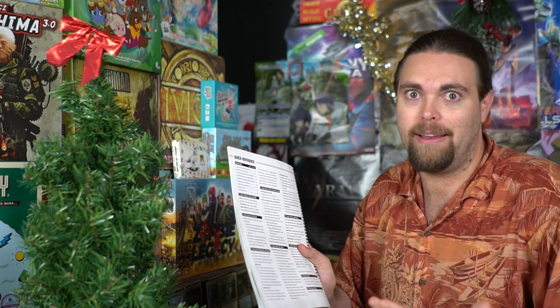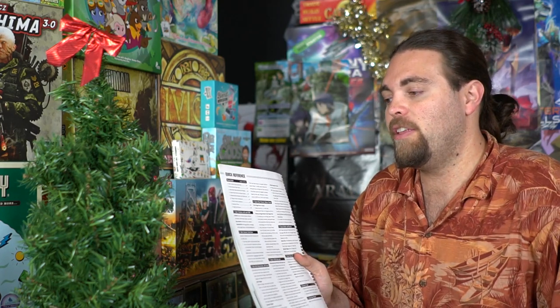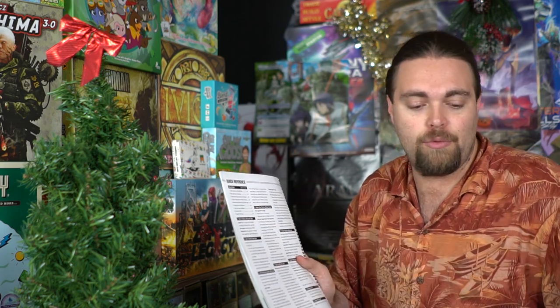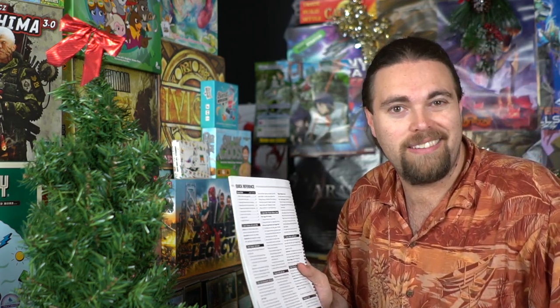Next, spawn new patrols and reduce sound — new patrols come onto the board as though bad guys are being radioed in from somewhere. Sound reduces over time since it won't stay on the board forever. Then, masterminds and patrols in line of sight take cover to avoid being shot. Tangos attack and recover, then check to see if any victory conditions have been met. Finally, advance the time tracker, reduce the round marker, and begin the next round.